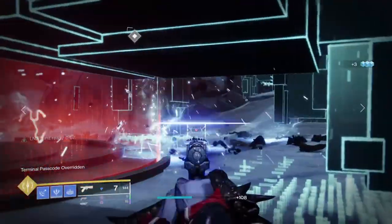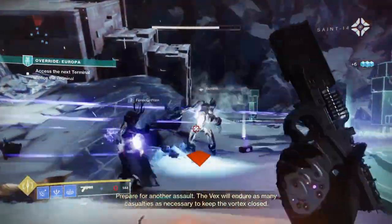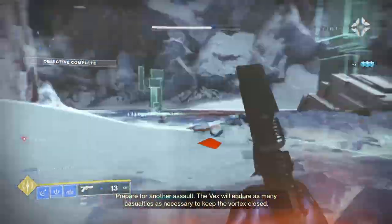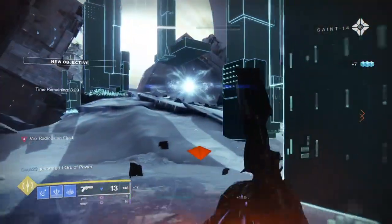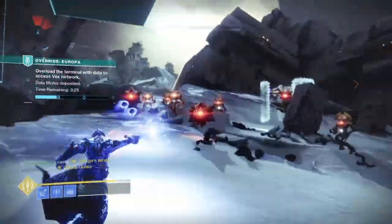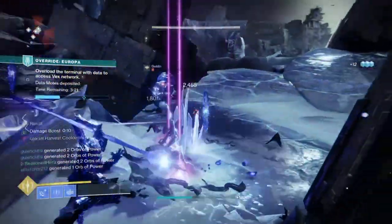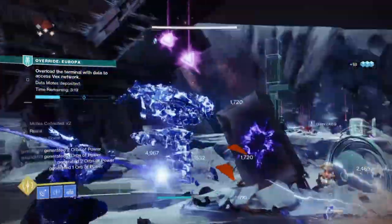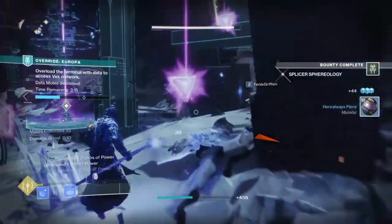Playing around with the exotic, I found that its base form is okay against mid to low level enemies, but it is terrible against larger and bullet-sponged enemies, which makes sense since sidearms aren't the best DPS to use against bosses. However, its exotic ability that allows us to freeze enemies is what really defines the weapon as a whole, and like many stasis abilities, it will work alongside whatever aspects and fragments we have.